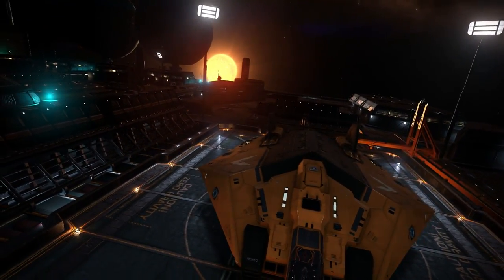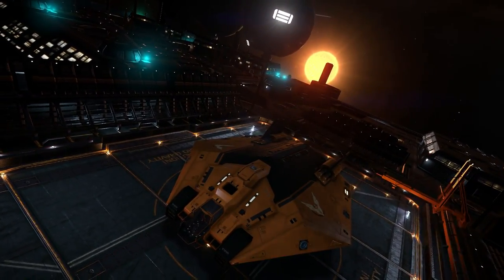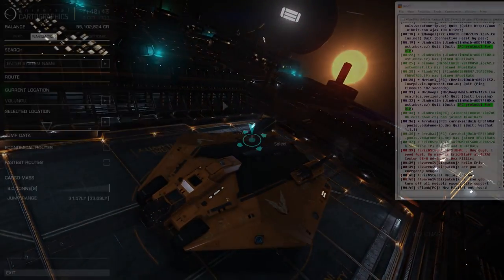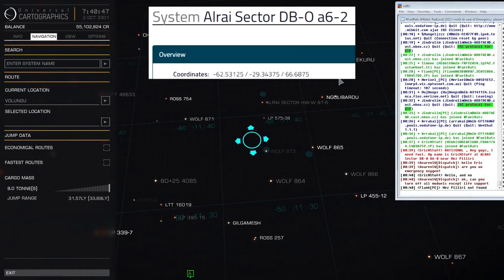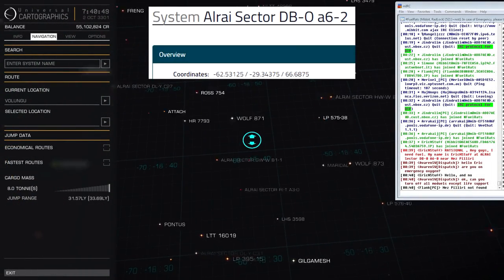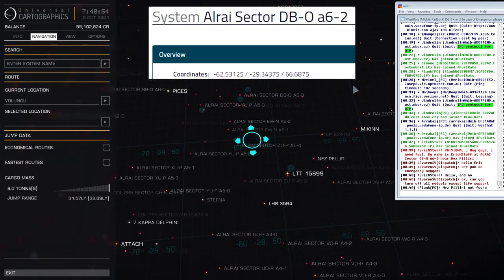Like many rescues, it all starts with the rat signal — a commander in need, stuck in one of the R.I. sectors. This particular one isn't in the database, but I can find one nearby that is. Using the coordinates from that database entry, I can track down this system, since the search function is currently not working for system names with more than two spaces.